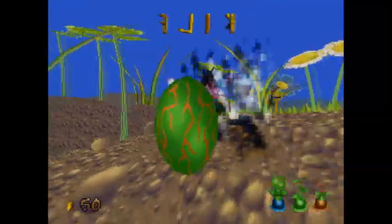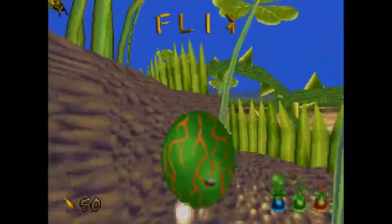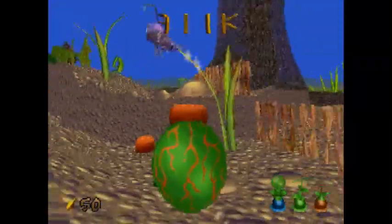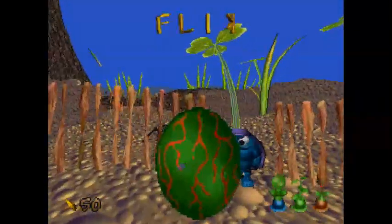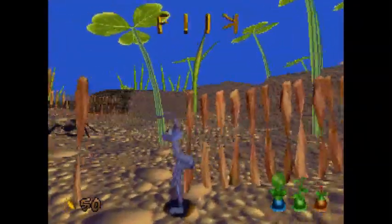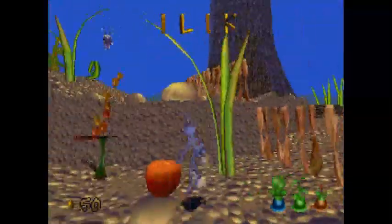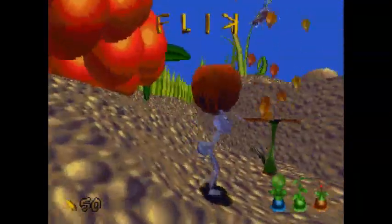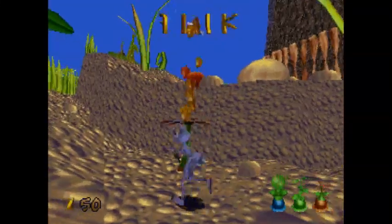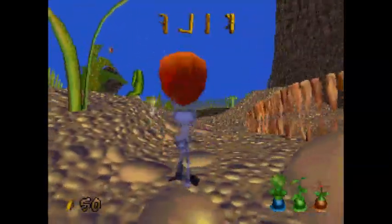Depending on your computer settings, I believe sometimes this shield will be transparent, which is the way it's supposed to be — because it's kind of weird not being able to see where Flik is going. So now we're going on the quest to get the gold berry, which is a pretty involved fetch quest. It's getting annoying not being able to see Flik. To get a little more horizontal distance with the propeller, you want to walk into it and then drop the seed instead of just dropping it while standing still.